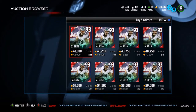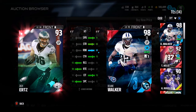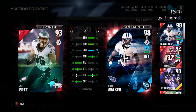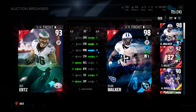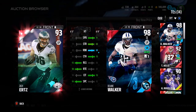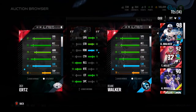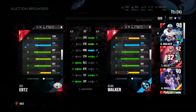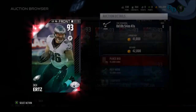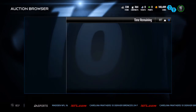We have a 93 Zach Ertz, tight end for the Eagles, compared to Delaney Walker. This guy looks like a really good receiver and also a run blocker — kind of like a budget Delaney Walker. 87 speed, 79 strength, 81 run block, 94 catch, 93 release, 90 route running, 90 catch in traffic, and a 94 spec catch. That release is really good. Impact blocking is 80 — that's really good for a tight end. So if you guys want a budget tight end, I'm sure his price will fall in a little bit, be sure to pick him up.